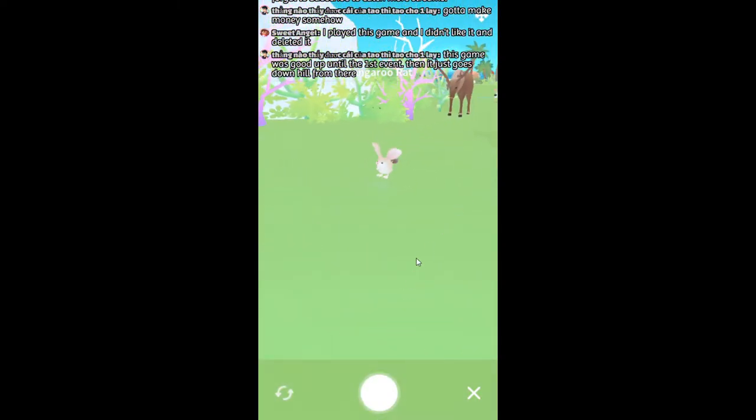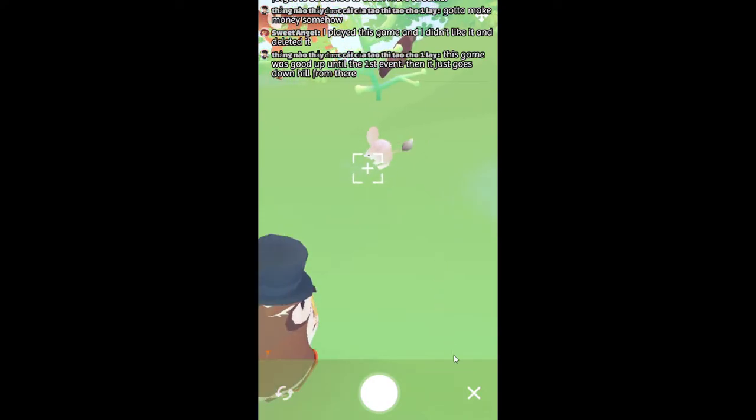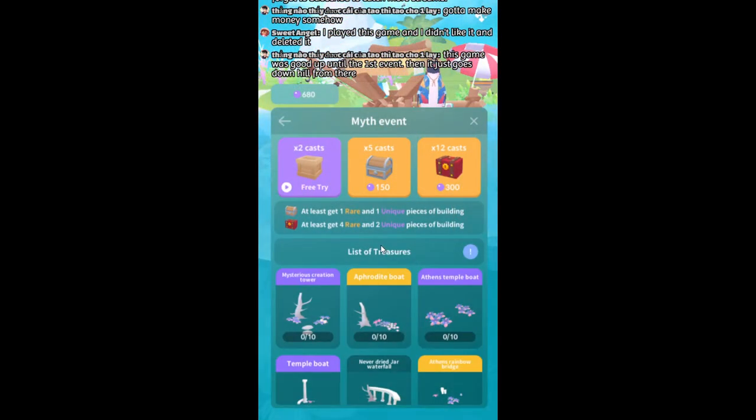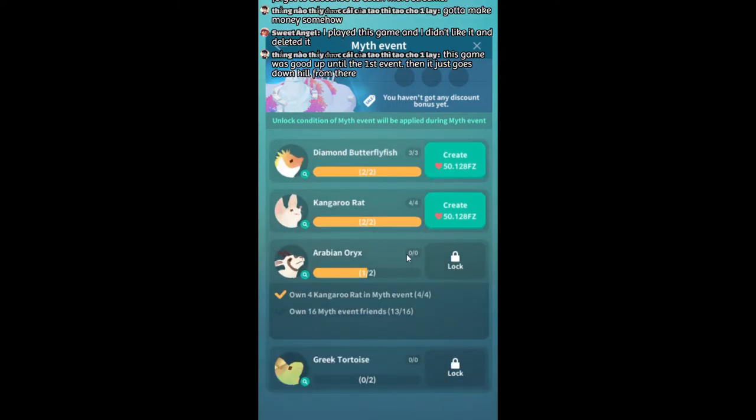The creatures aren't even bad — that's the one thing the Abyssrium games never do wrong. The creatures do look good. But the events — once they started doing events, they stopped updating the game. There's just nothing new. The 'create friends ticket' — the ad to create a creature — that's the only new thing they've done in months. The second event added this Mr. Owl character, which is just watch-more-ads, but that was the last gameplay feature.